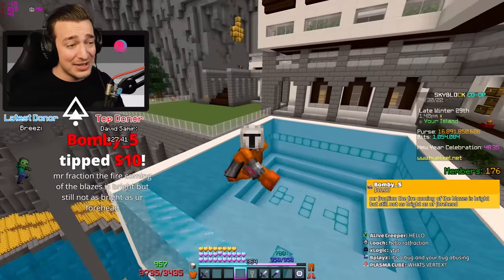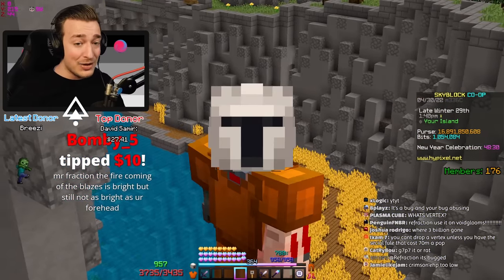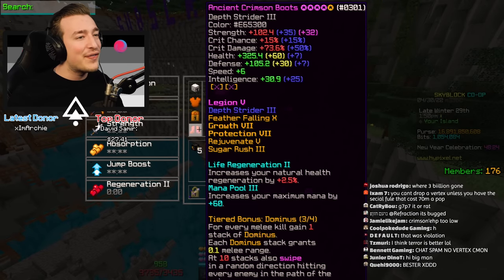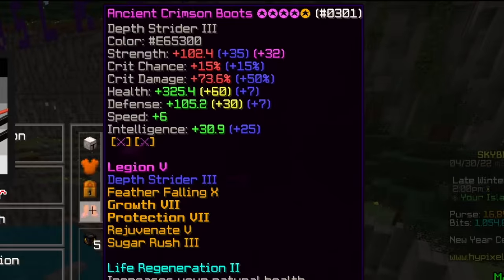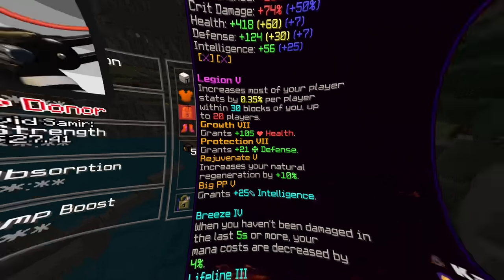So today we're going to be testing out the armor set on different types of slayer mini bosses to show you what this armor set is about. I've already done some upgrading off camera - so far I have a six star hot chestplate, ten star leggings, and nine star boots. Today I should be able to get these up to hot tier as well.